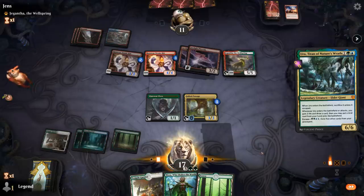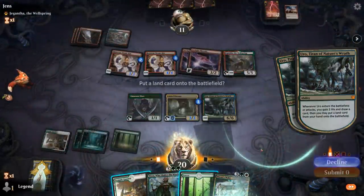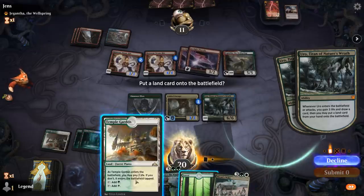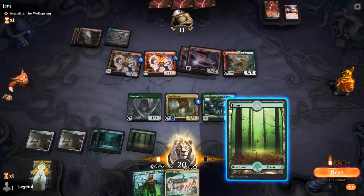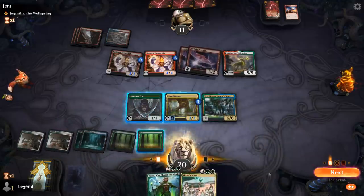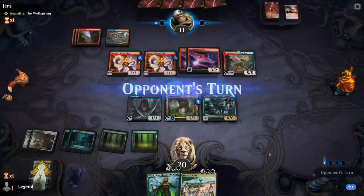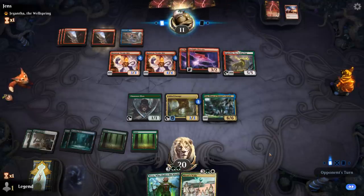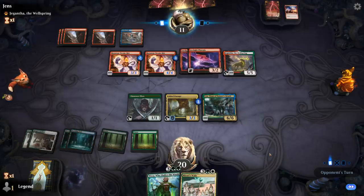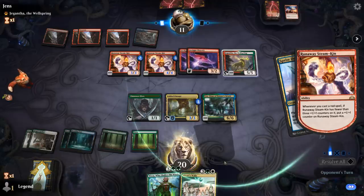Let's go — Mirari's Wake! Alright, that could be somewhat useful. Unlike Nissa it doesn't die to the Phoenix attacks. If we top-deck Ulamog we could potentially cast it and exile those Arclight Phoenixes. Sprite Dragon — that explains the blue splash.